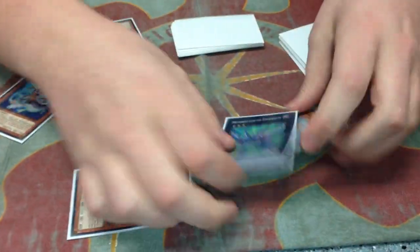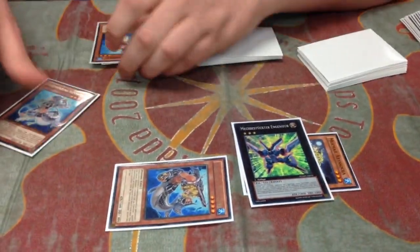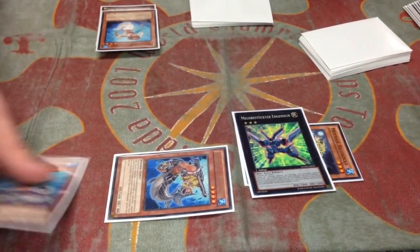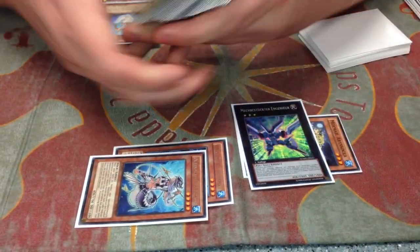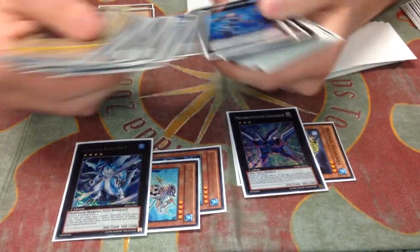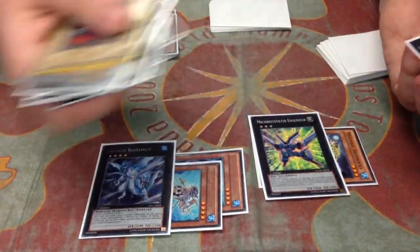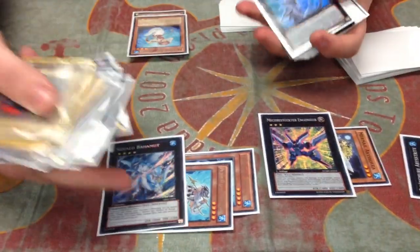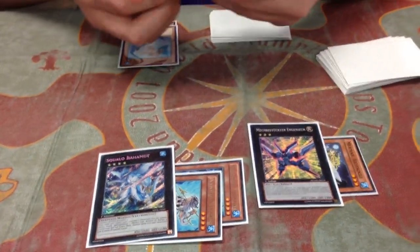You overlay for Anganir, and then you use it to switch the level 4 to defense, and then since it went to the graveyard, you can special whatever level 4 you had in hand. So you just special this — if you want to use its effect, you can. And then you overlay and make Bahamut, and then Bahamut gets the Trite. It's the same thing, except instead of needing Aqua Spirit, it's a lot more generic because you just need any level 4. This guarantees Bahamut survives a turn and you get a second one.